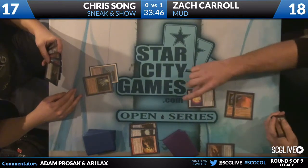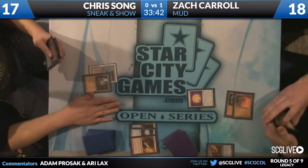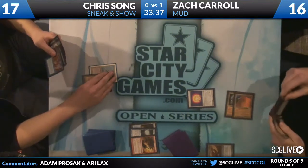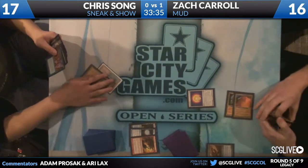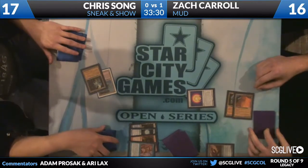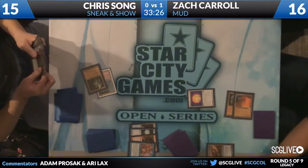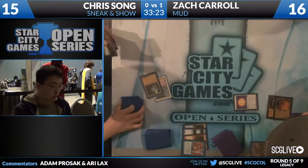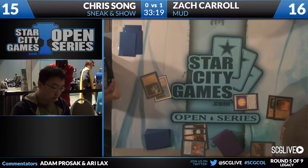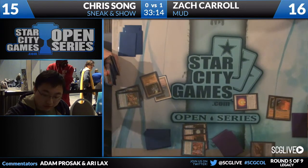Three Sphere comes down. Looks like an Intuition. Intuition might be able to get lands. Chris to 15. He has a Sneak Attack and Griselbrand in hand, and an Echoing Truth. He's going to get Show and Tells via Intuition.